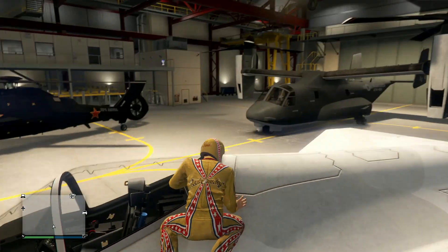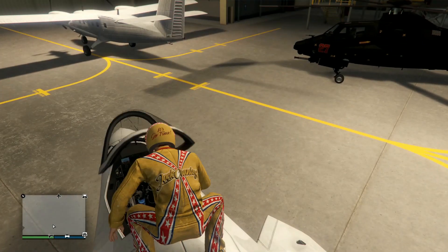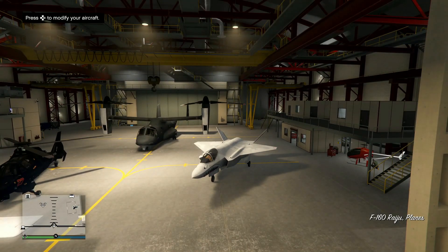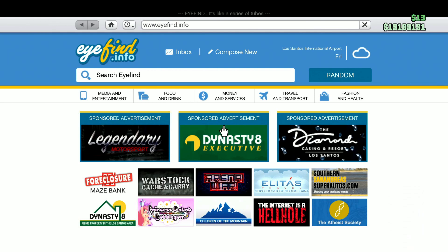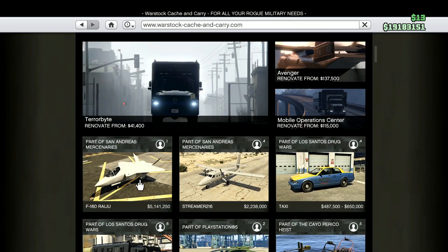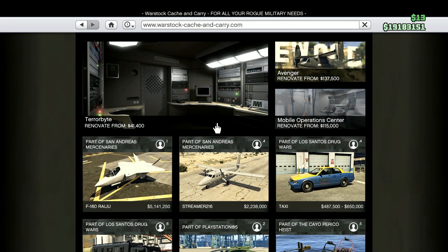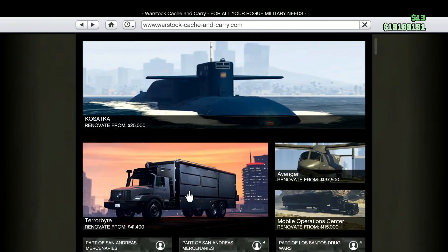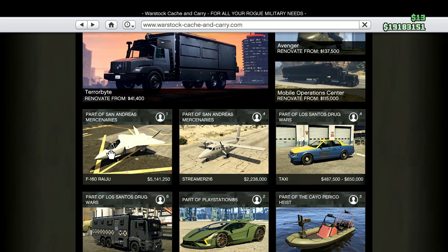As you can see, I have the new F-160 Raiju right behind me. This plane is going for almost $6 million off Warstock Cash and Carry, with a trade price of $5.1 million. In order to unlock the trade price, you have to renovate your Avenger and buy the Operations Terminal, then do the third mission on that computer screen and you should get the trade price. Super easy.